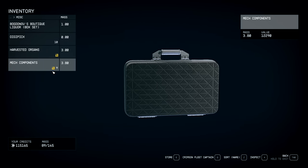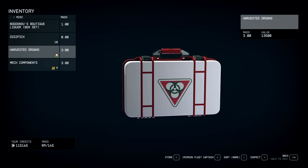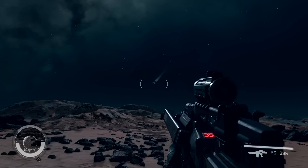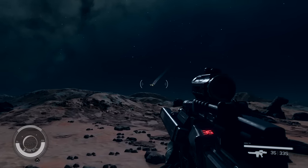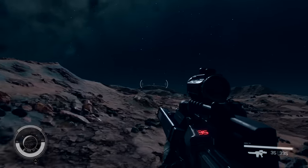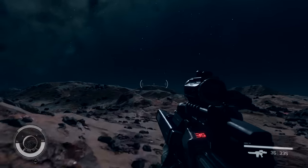We're going to show you one more way to get contraband before we show you how to sell it. Sometimes whenever you land on a planet, you'll see another ship land as well. If you go over there and they're bad guys, sometimes they have contraband on their ship too. So let's go over there and check them out.